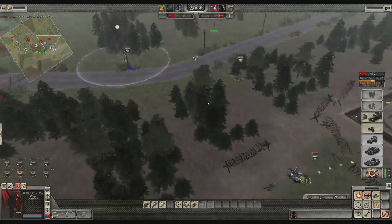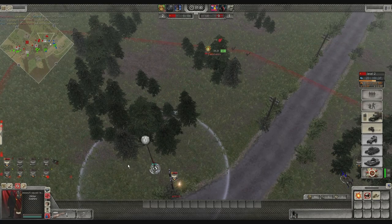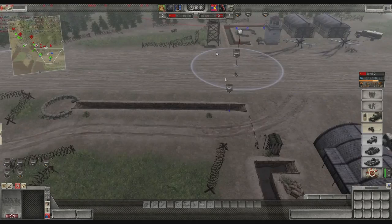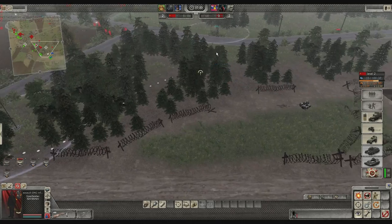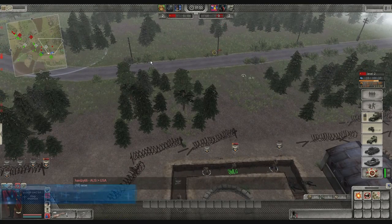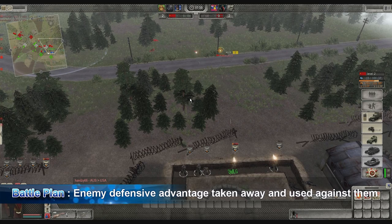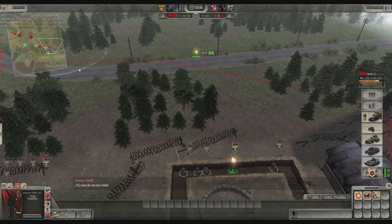Routed him out, stopping him with the bike. I didn't actually send anyone to the flag or to my trench because I wanted to ambush him over here and get superiority of numbers. That worked. My bike got destroyed - quickly get the MG out of there, take the ammo out and use it to pin him down from the trenches. Captured his side of the trench, capping his flag, trying to destroy him.